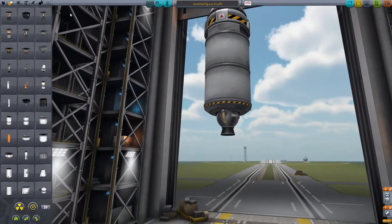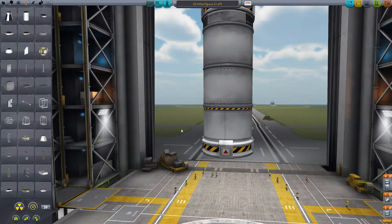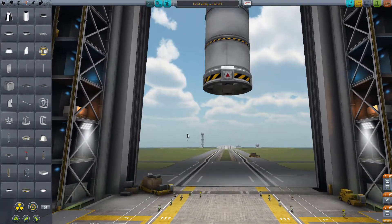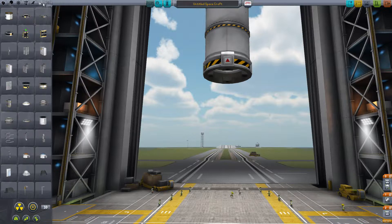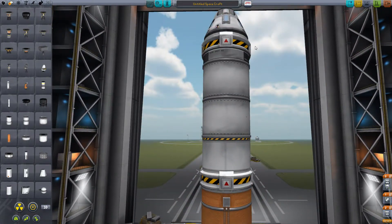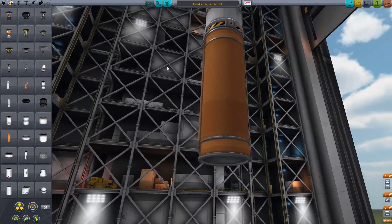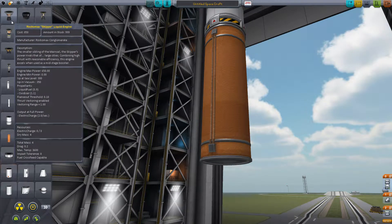Alright, that's good. Another decoupler. There's our top stage. That's going to be for maneuvering in orbit. We're going to need a stage to get us into orbit, and then a stage to get us off the ground — that's generally how you do it. So a big fuel tank to help us get into orbit once we get some decent distance off the ground. Just that and an engine — I guess we can use maybe a slightly smaller one.